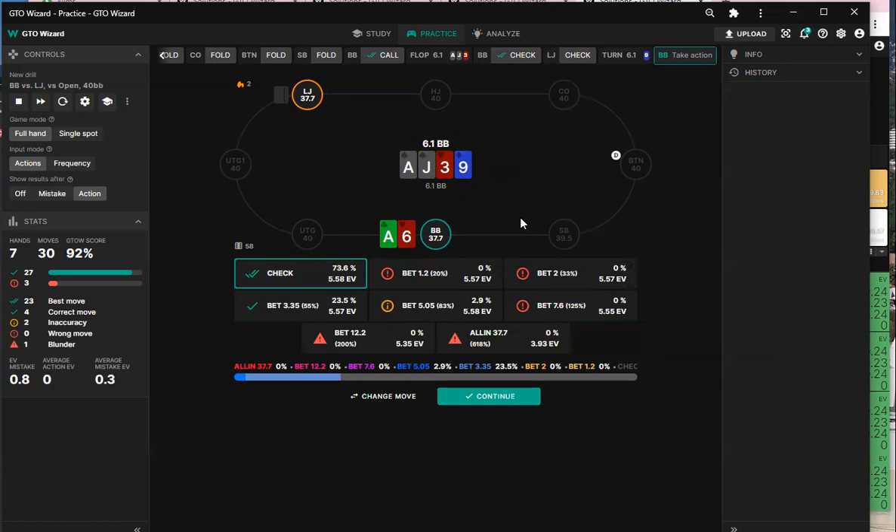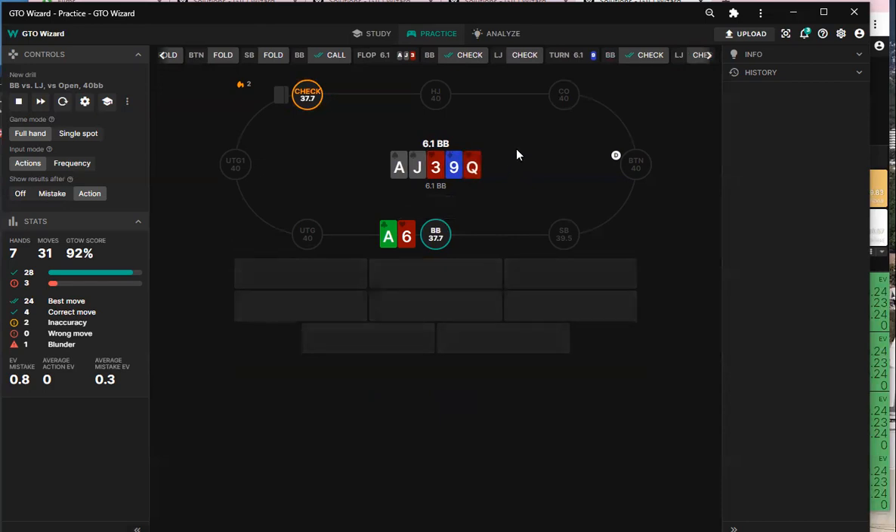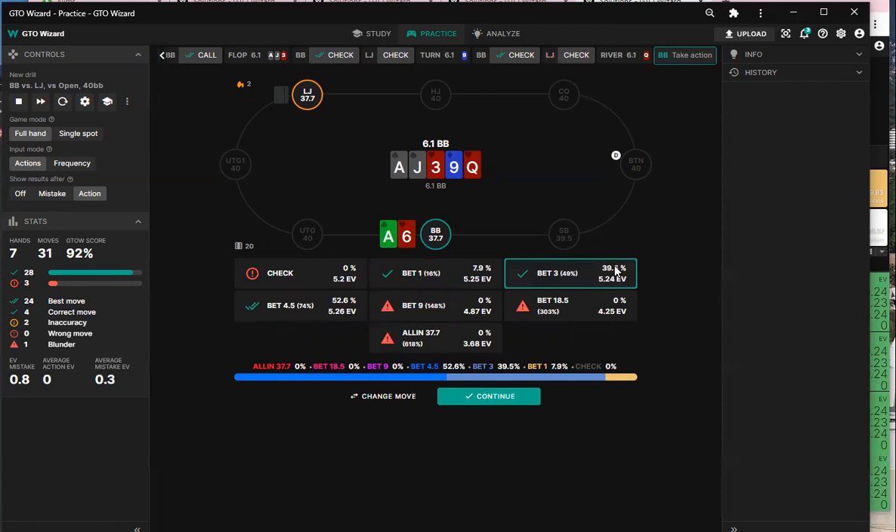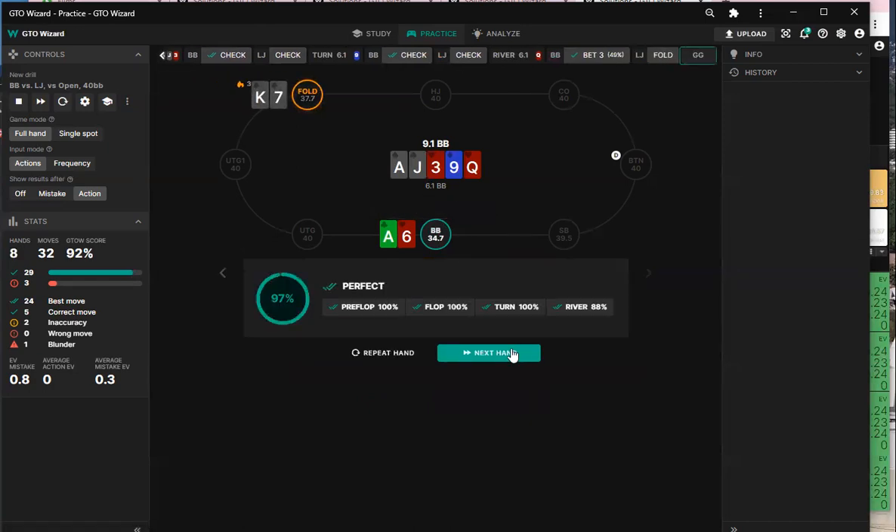After check-check on the flop, the lo-jack is going to have a lot of hands we can get value from — he's protecting his jacks, king-king, queen-queen. We can get value from those hands. He'll also have some spade draws he checks back sometimes. I'm mostly checking here as well, but I also like the half-pot bet. Now after check-check-check, you definitely have a one-street value bet. I'd expect 7.7, 4.5, or 3 big blinds. I'm going 4.5 as well.